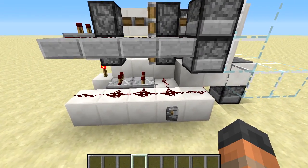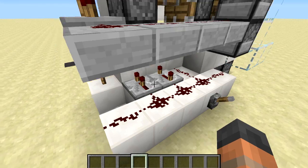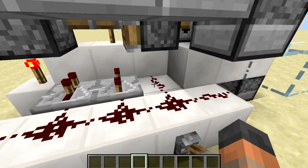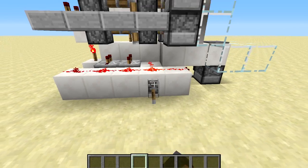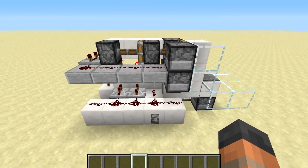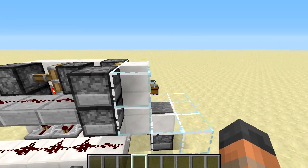If we come around here and have a look, this is the timing used to control these. We have a repeater of two ticks, a repeater with four, and then a piece of redstone so there's no delay on that. If we power it like this you can see it brings back all of the blocks and pistons, and then when we unpower it, it extends all the way back out again.